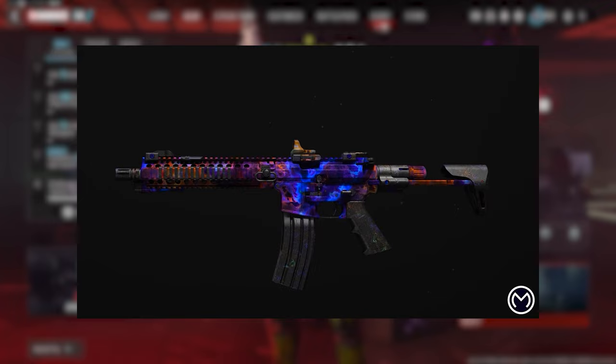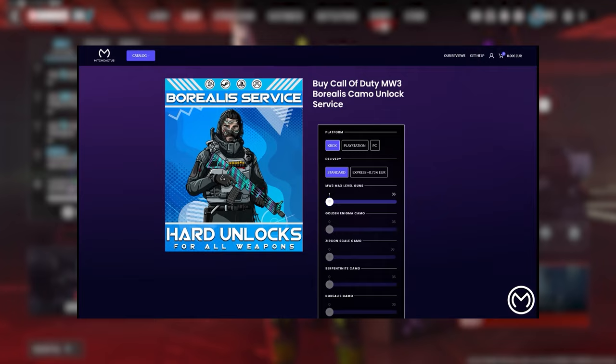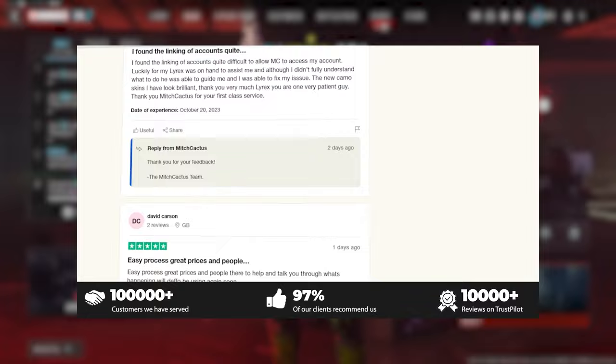If you're interested in unlocking the MW3 mastery camos such as the Interstellar and Borealis camo, or playing in easier lobbies where you can level up your guns and unlock camos rapidly, get all the best schematics, or even instant delivery of premade accounts, then be sure to check out MitchCactus.com. They're the biggest and most reliable sellers for Modern Warfare 3, offering completely safe and legitimate services for Xbox, PlayStation, and PC. Be sure to use my code HYPNO for 5% off.